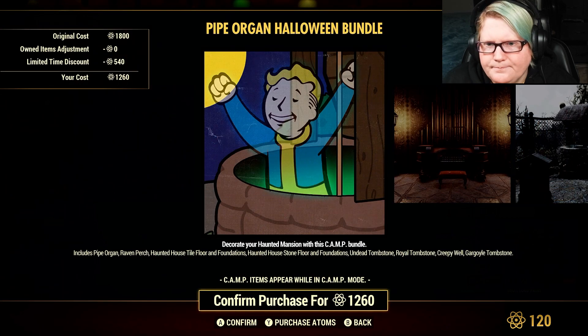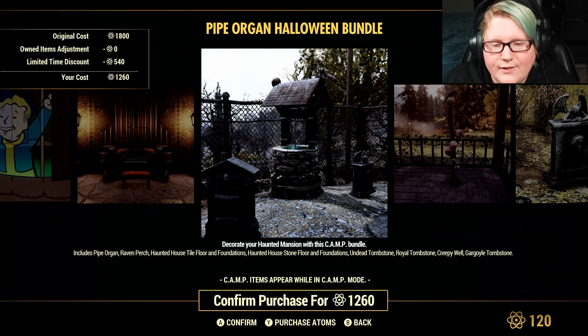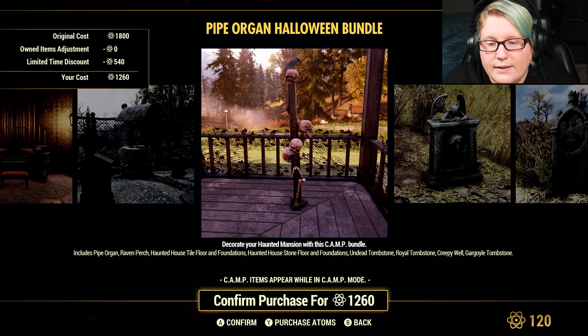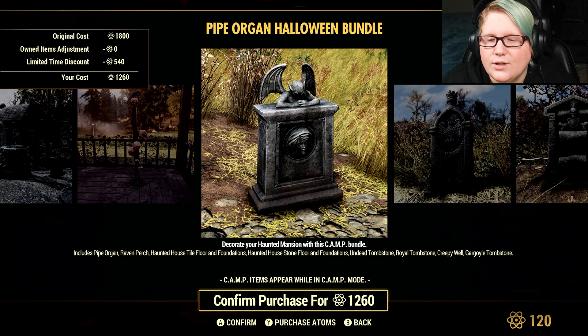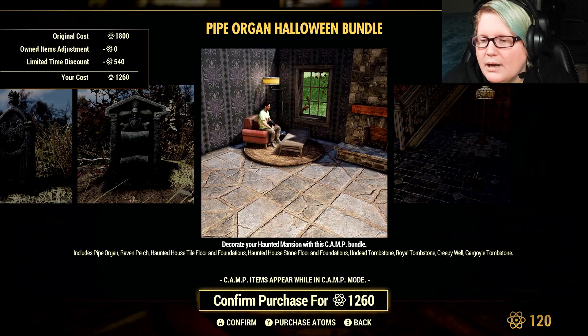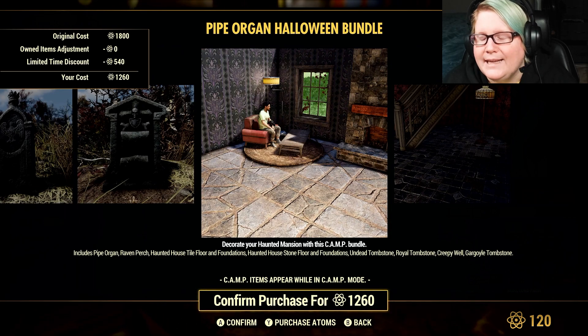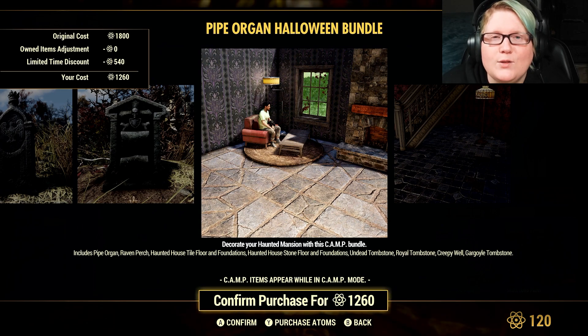The pipe organ bundle includes the pipe organ, raven perch, haunted house tile floor and foundations, haunted house stone floor and foundations, a dead tombstone, royal tombstone, creepy well, and gargoyle tombstone. The creepy well actually gives you blood packs and stuff like that, so it's kind of cool.